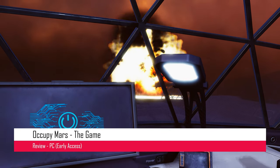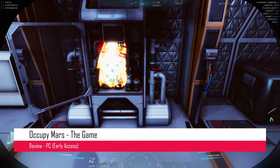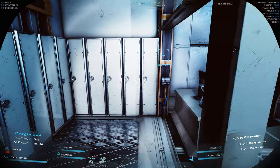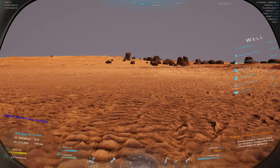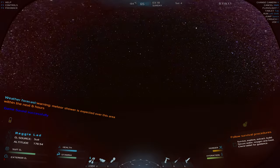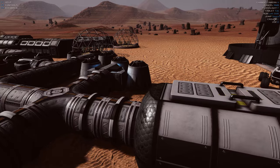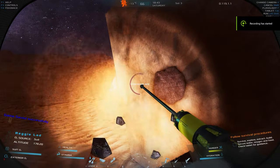Occupy Mars has a disastrous start, worse than when you burn a bacon butty on a Sunday morning. It was a monumental disappointment really, because it promised to be a cracker barrel of a game — a sandbox survival builder on the red planet where you've got to build, nurture and survive. But Reggie being the stubborn sod that he is, stuck with it. And I'm glad, because once you push through those first few hours, the game manages to redeem itself somewhat. Question is, does that early start ruin the whole experience?